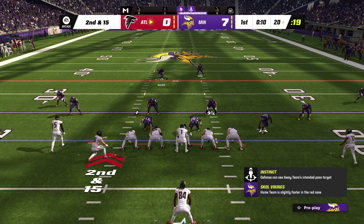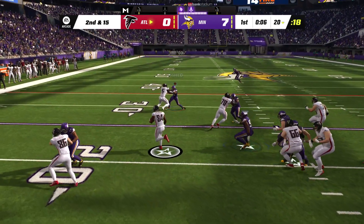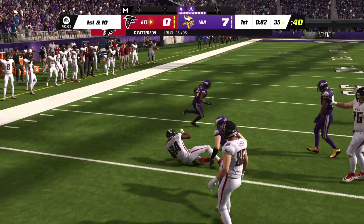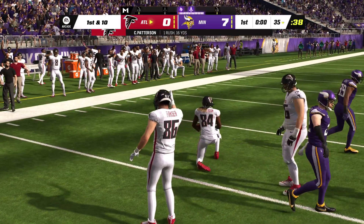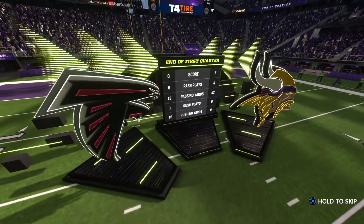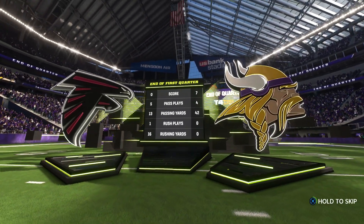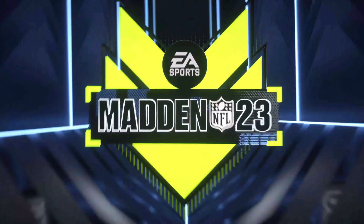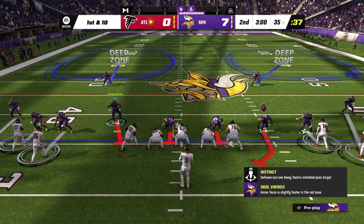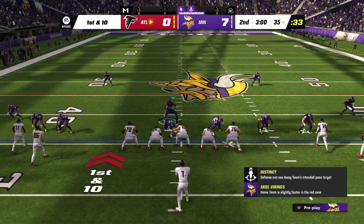Luckily the offense hangs on to it. That's got to serve as a wake-up call, because they can't afford to let the ball go over to the defense and miss opportunities. You know who usually recovers a fumble? The guy who missed his block and let his quarterback get hit. Second quarter now — Falcon football. Ball up to the 35 as they come up on first and ten.